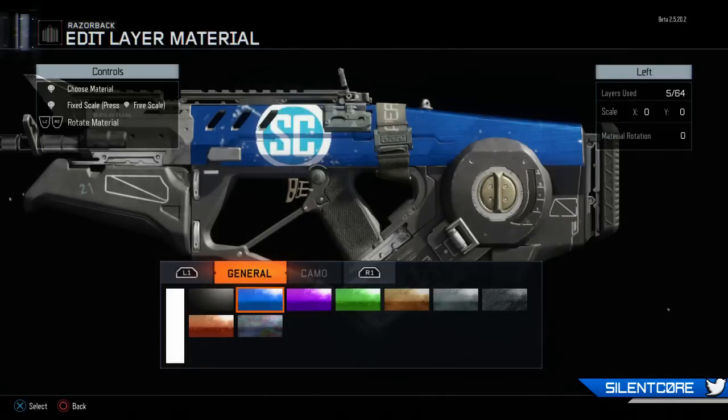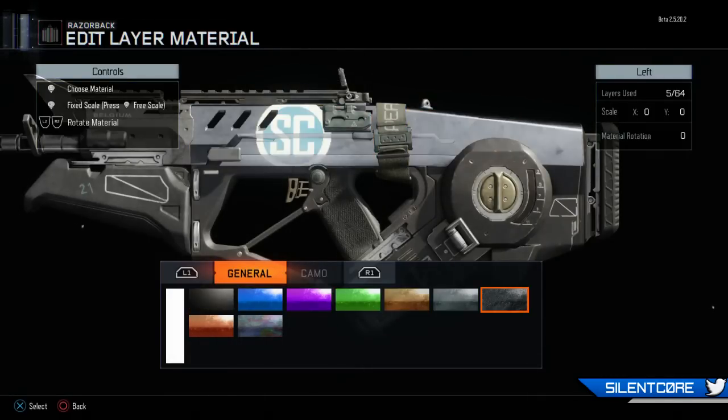Hey, what's going on guys, my name is SilentCore and welcome back to another Black Ops 3 video. In this video I'm going to be showing you how to create a pretty cool camo using the paint shop that's inside of the Black Ops 3 beta.